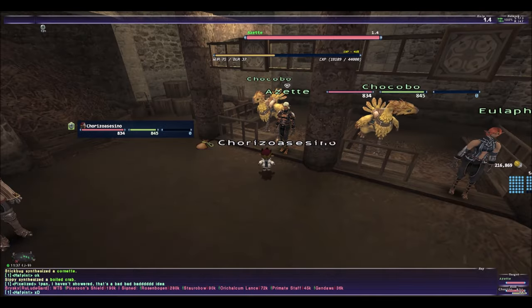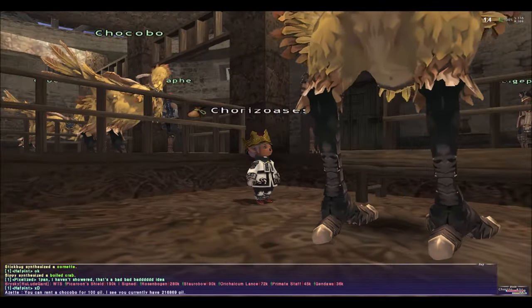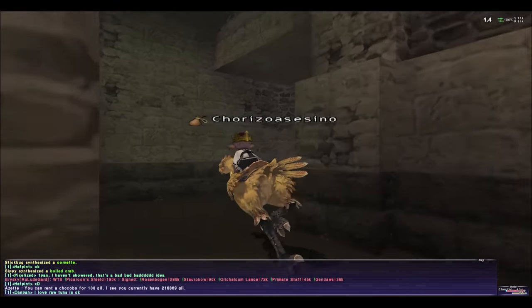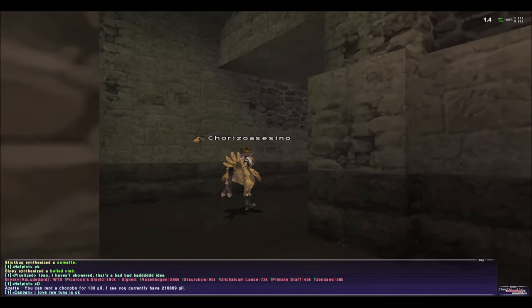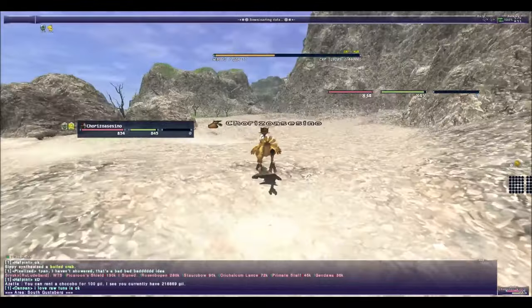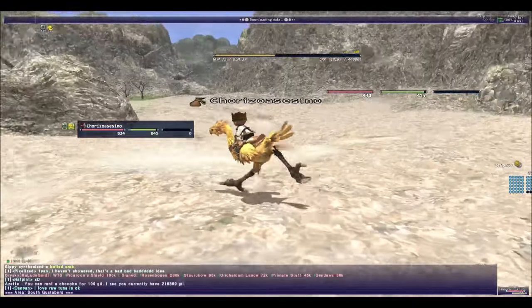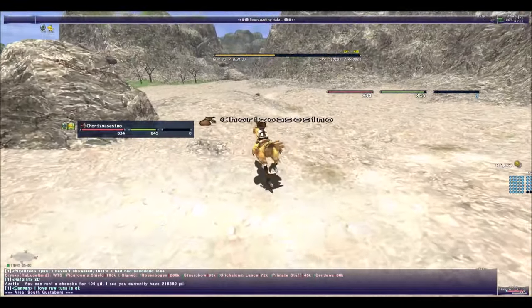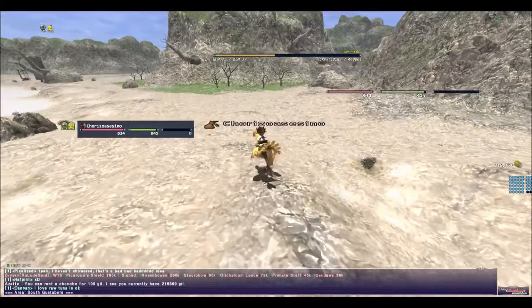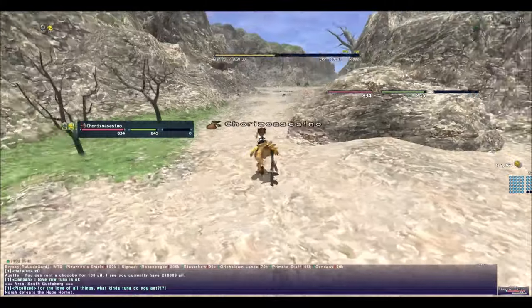Now we're going to talk about traveling. The first way is by renting a Chocobo. To rent a Chocobo, you need a Chocobo license. Just write down 'Chocobo license' and that's how you'll find the quest. It's good because it will help you get to places faster than walking.